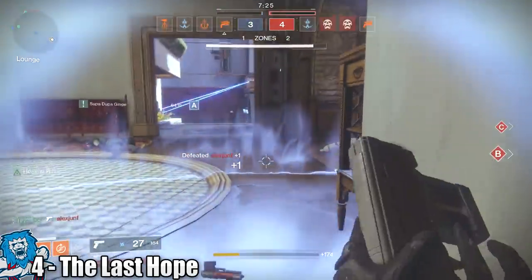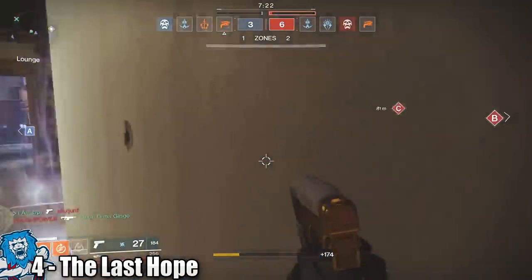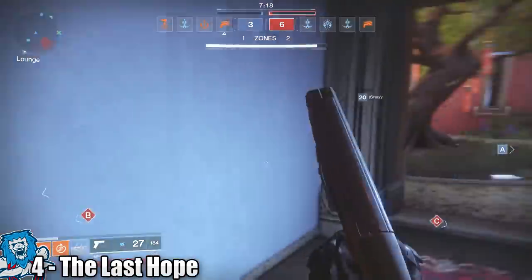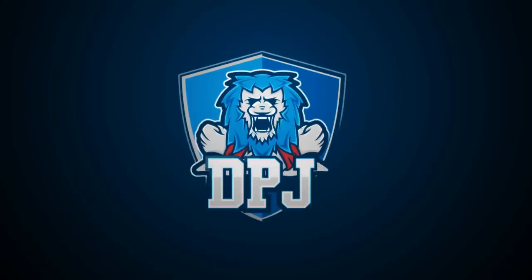The Last Hope is obtained from engrams. I've had 2 — one drop from Failsafe and the other from levelling up my clan and getting an engram from Hawthorne. But yeah guys, this is a serious contender, try it out if you have it.